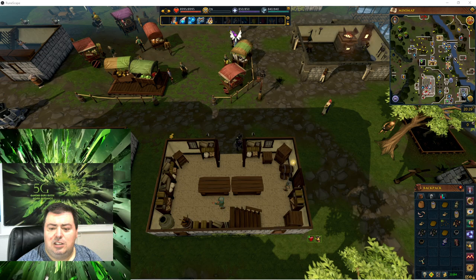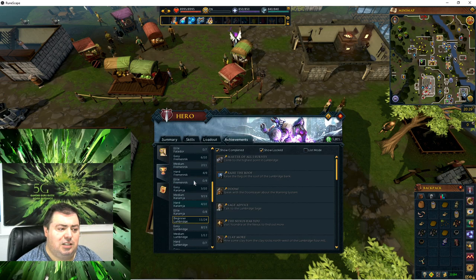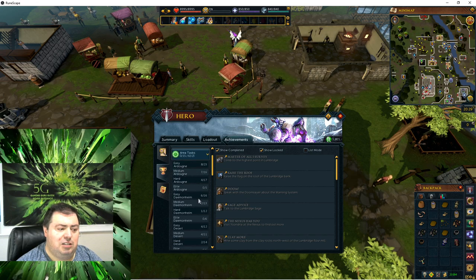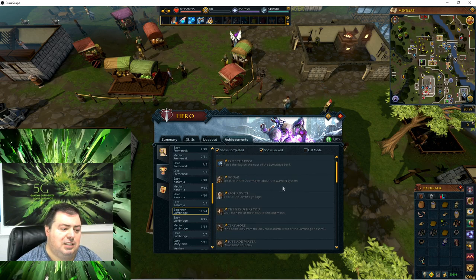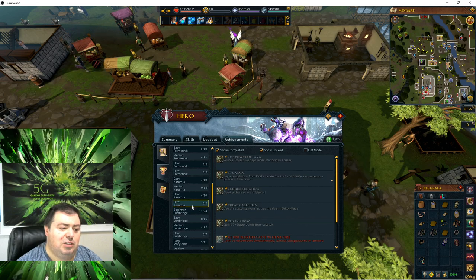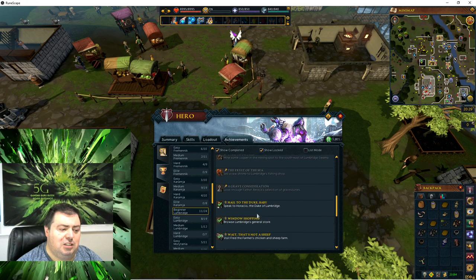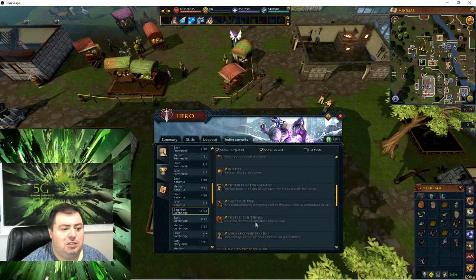In the hero tab under achievements and area tasks, scroll down to beginner Lumbridge. I checked 'show completed' and 'show locked.' There are some red ones with a lock icon — that's what locked is. I don't have any locked here, but I have some completed that were achieved while doing quests and skilling videos. I'm going to try my best to show you where to do all of these things.